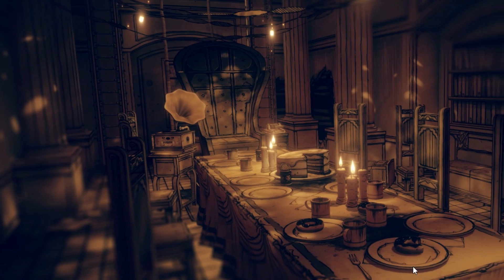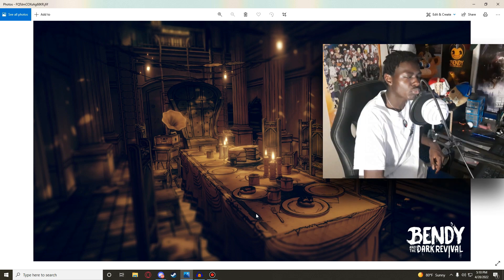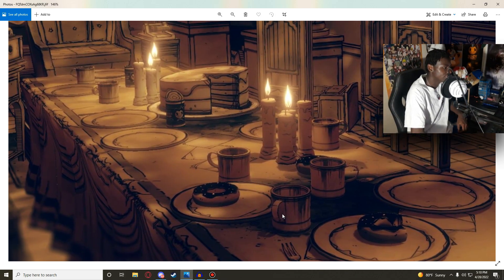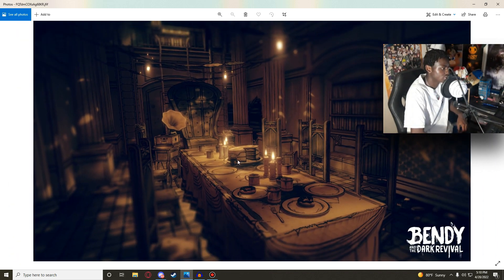Compared to Bendy and the Ink Machine, this looks very upgraded. In the prequel we had this room — this party room with different sets of chairs. It looked like a meeting room of sorts. But the thing that weirds me out is it's not like a regular meeting room, and we know Joey Drew Studios has regular offices. This just looks like a dining room in a castle, but it's a steampunk studio with inky creatures. There's donuts and food and all that jazz.